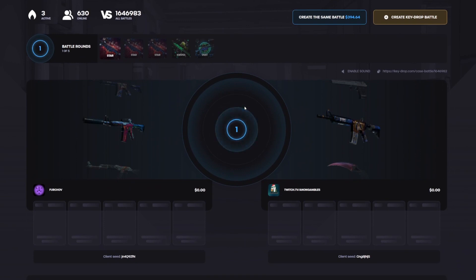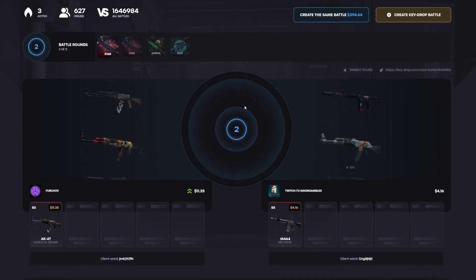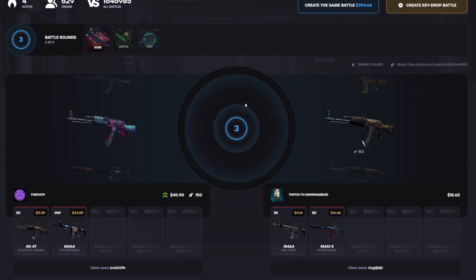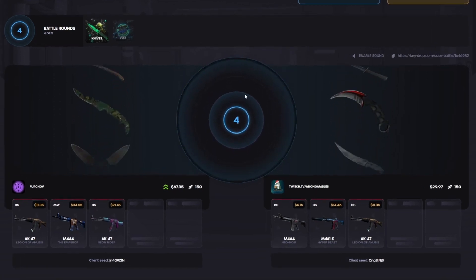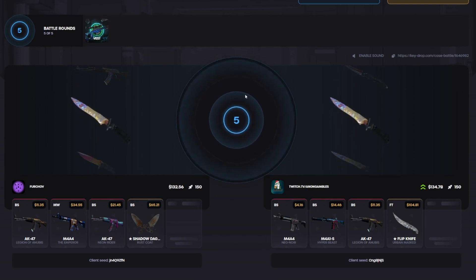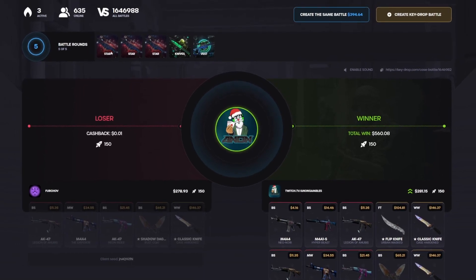We have a big one right now — 394 dollars. Last two cases are pretty much the whole battle; first three are about 75 bucks though, so it's still a decent chunk. That was pretty bad for both of us. Come on — okay, that's actually a pretty good ticket on that case for him. Let me just build it back a little bit. We're down going into the big cases, but knives case and vest case — that's what we care about. Okay, that's 100 — back in the lead! Come on vest — wow, we take that! 560, almost 200 profit!